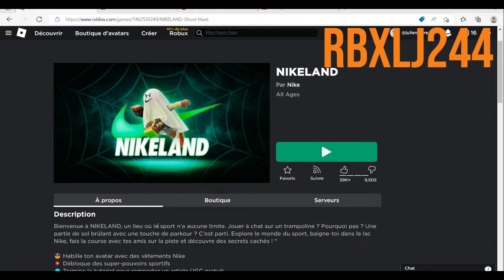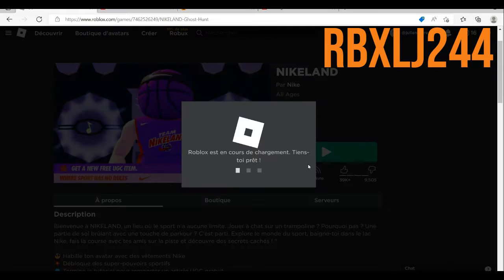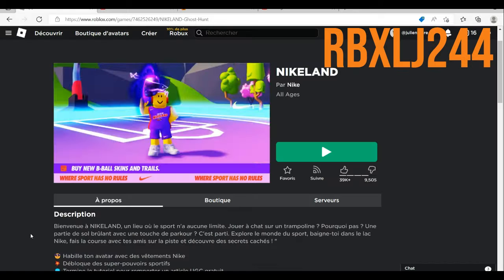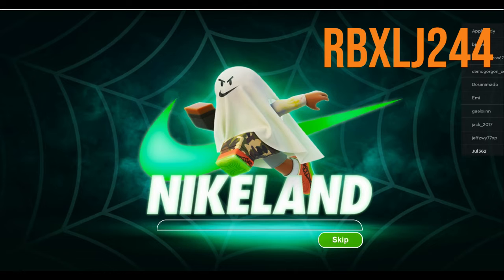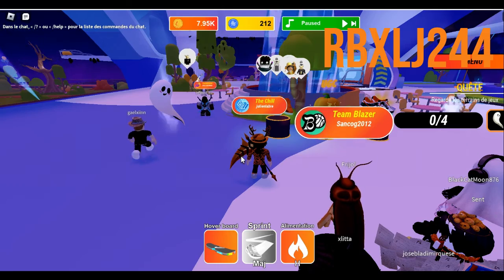What's up guys, we got a new free Nike clan item and this is a pumpkin hat. It's kind of easy to get — it's a scavenger hat. I'm going to show you how to get it in this video. I'll put the item link and the game link in the description if you want.